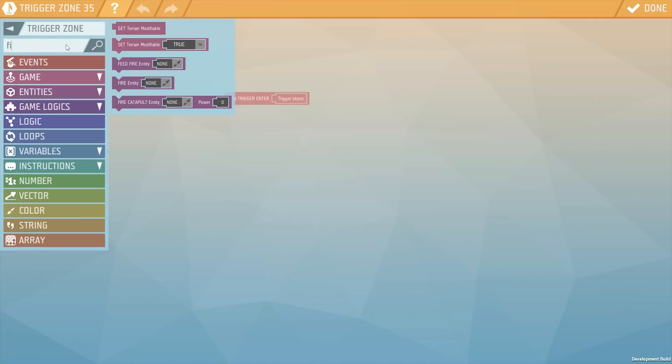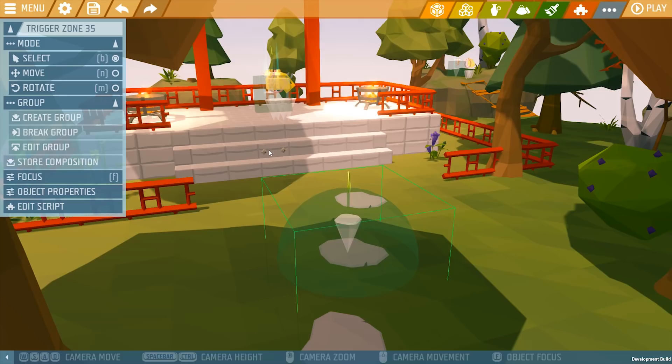But this update is not only about the visuals. Through the editor you can access visual scripting. Every game object can have its own script and perform actions, and let's not forget about the powerful game logic objects that let you do so much more.